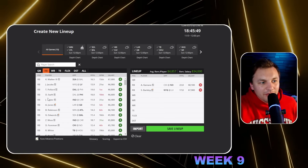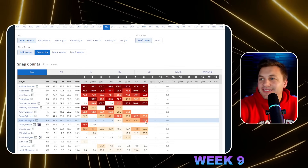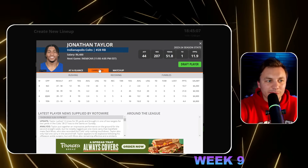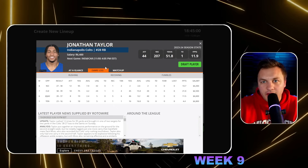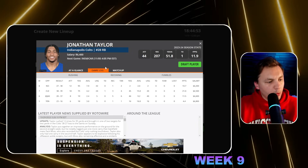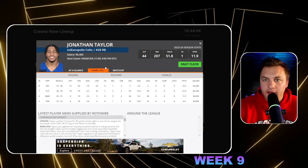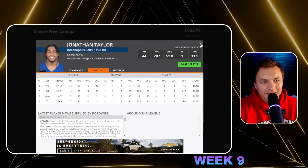Jonathan Taylor is in a great spot going against the Carolina Panthers. We saw him get more and more snaps last week — 61 percent — while Zach Moss played 40 percent. I think we'll continue to see that number rise. Taylor looked really good last week. The weird thing is he only had 95 yards because they were committed to Zach Moss at halftime, which I don't get. The breakout game should be tonight against Carolina and that's someone I'm going in on.